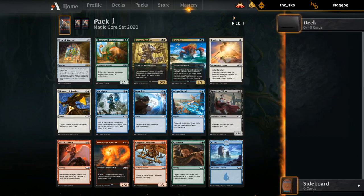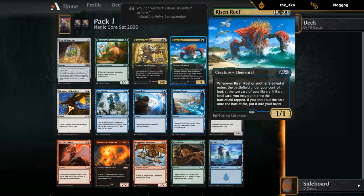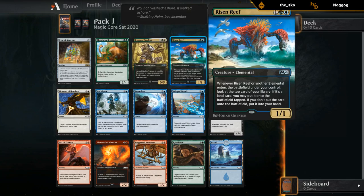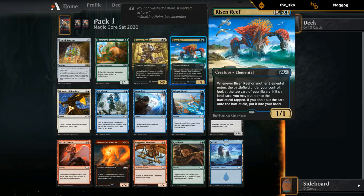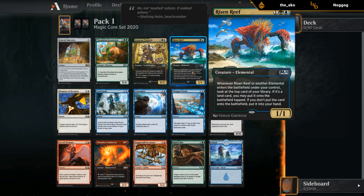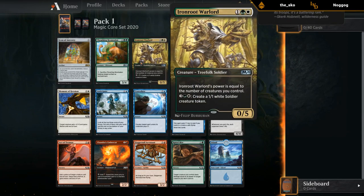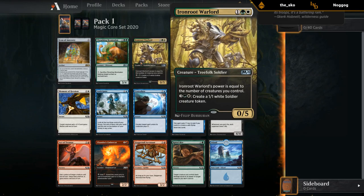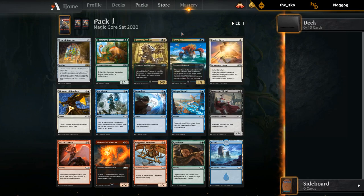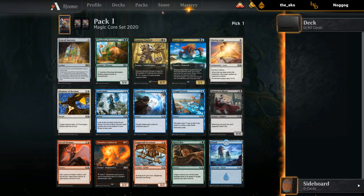Pack one, pick one — some nice ones. Risen Reef is of course still great in this format since any elementals we play still draws a card, and that card is going to be a spell. Winged Words — draw two — is great, it's better than Risen Reef if we don't have any elemental synergies to follow it up with. The Warlord is actually a pretty good mana sink too since we can play it and use that five mana to make a 1/1, but I'm still going to take the card draw spell over the Warlord.